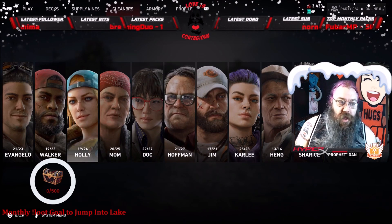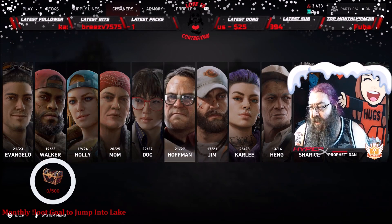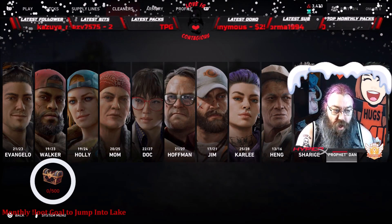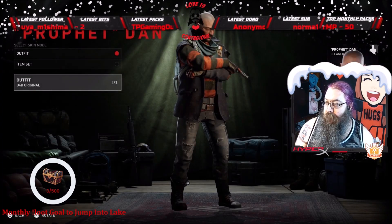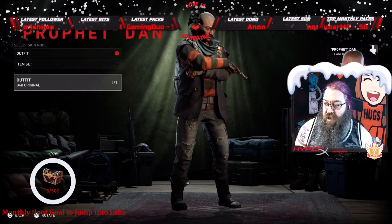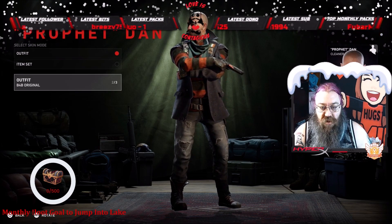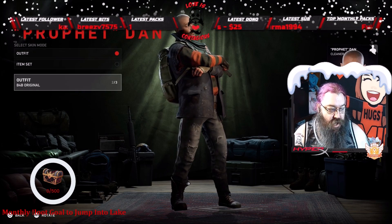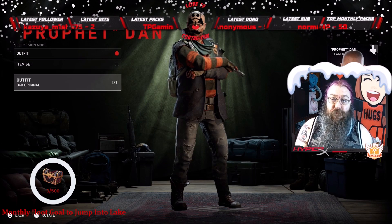My four favorites for this build are Tala, Sharice, Carly, and Holly. If you're using this build — or any build — for no hope, I think you want to keep resetting until you also have Prophet Dan as one of your bots, because of the strange buffs that trigger when you revive cleaners. You will be reviving a lot on no hope, so those buffs matter.